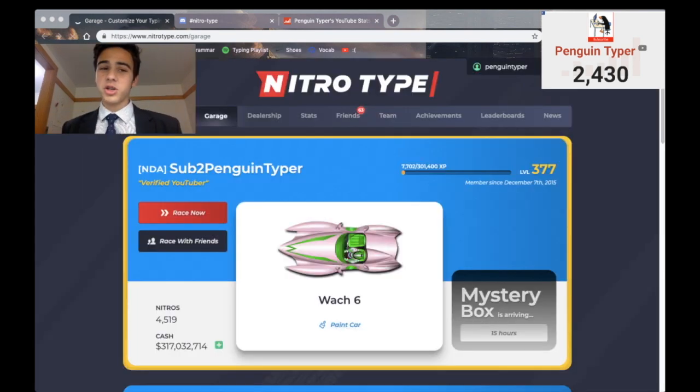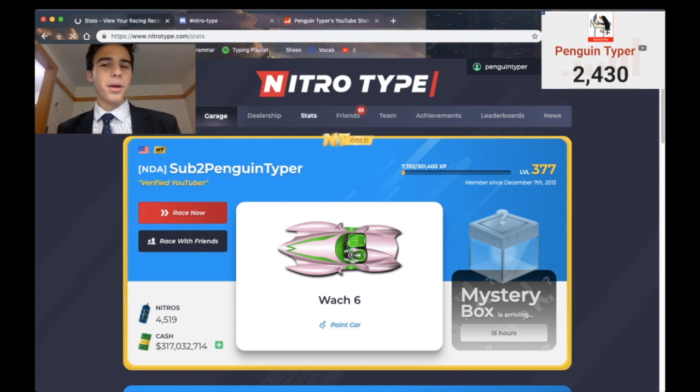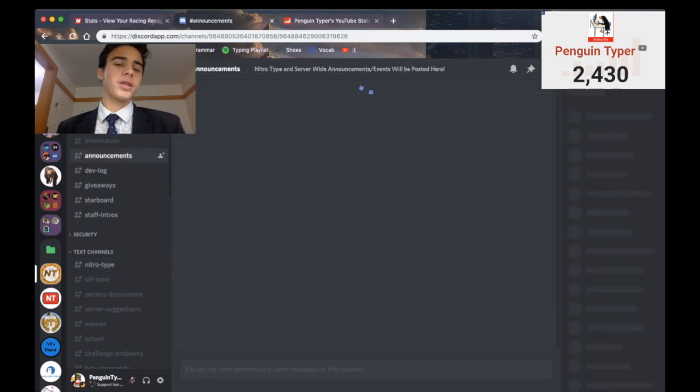But there's also some other ways in which you can earn large amounts of money really quickly. If I go to my stats page — my somewhat impressive stats page — I have earned over almost $800,000,000 on NitroType. I know what I'm talking about. But a lot of that money has come from giveaways. If you join the NitroType Discord server — it's basically a free thing you can get on your browser, you can download it, you can access it on any device.